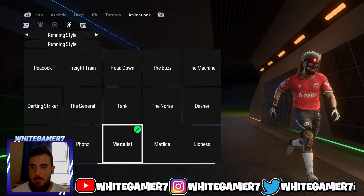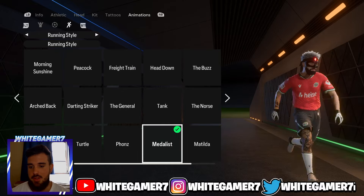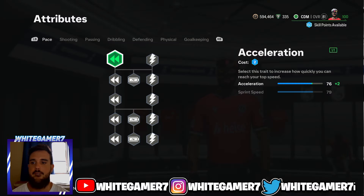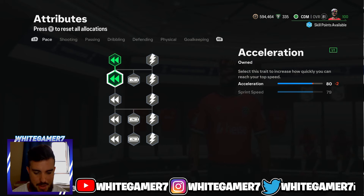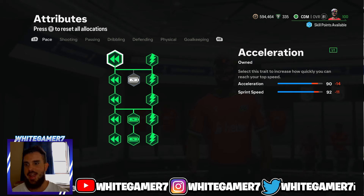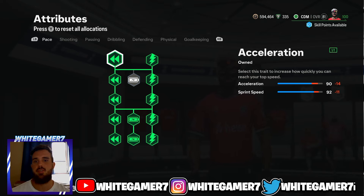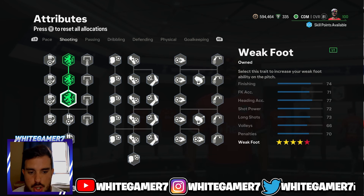For the running style, the one I've been recommending the entire video is the Medalist — really good, was good last year, you can use whatever you want but I recommend Medalist. For the skill tree at level 100, you're gonna have 160 skill points. Get your Acceleration, get these two Pace Focus nodes, and max out Sprint Speed. This gives you 90 acceleration and 92 sprint speed — more than enough. Remember with CDM it's about positioning; the pace is still beneficial for when you get beat and need to track back.